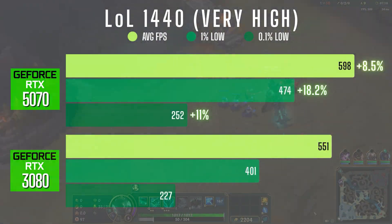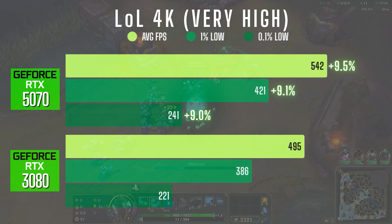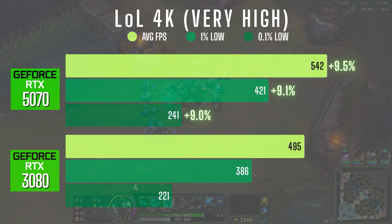Starting with League of Legends, I went into a live match and ran the very high graphics preset. At 1440p the 5070 showed a modest 8.5% boost in average FPS, but a more noticeable 18% uplift in 1% lows and an 11% bump in 0.1% lows. At 4K the improvements were more consistent across the board — about 9-9.5% gains in average and low frame times. Nothing huge, but it shows the 5070 is still a bit more powerful overall.